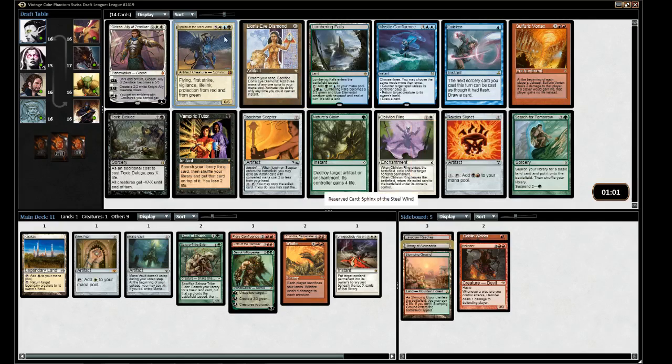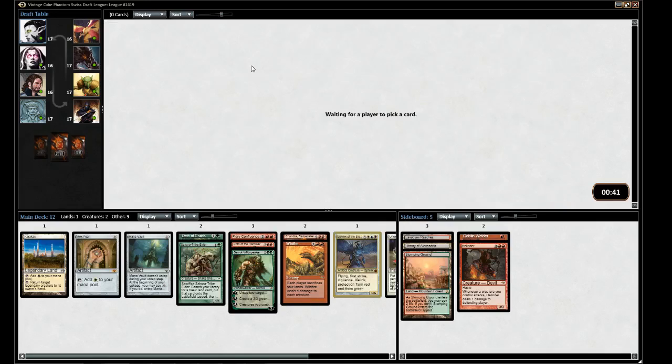Sphinx of the Steel Wind is a perfectly adequate Oath target — not really castable for us, but that's okay. There's a Cygnet as well. Let's take our Sphinx and start getting something playable here.